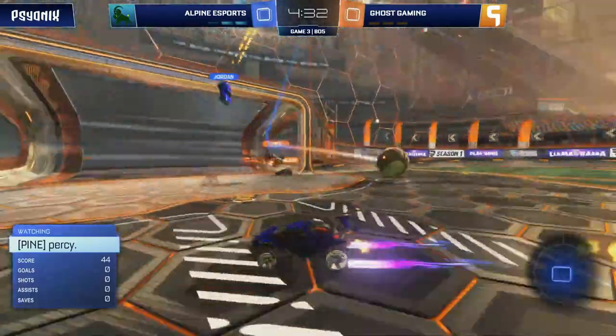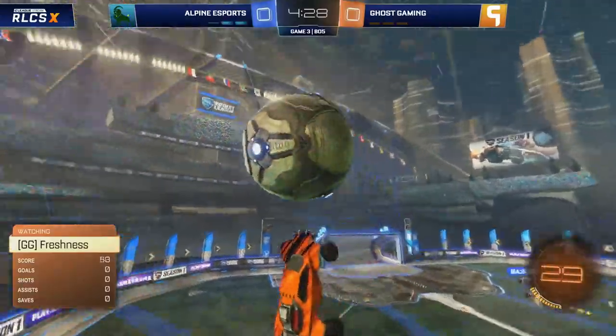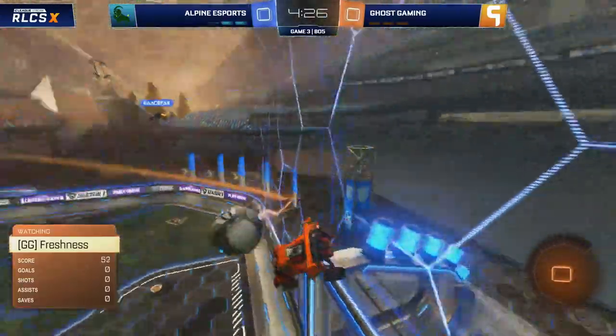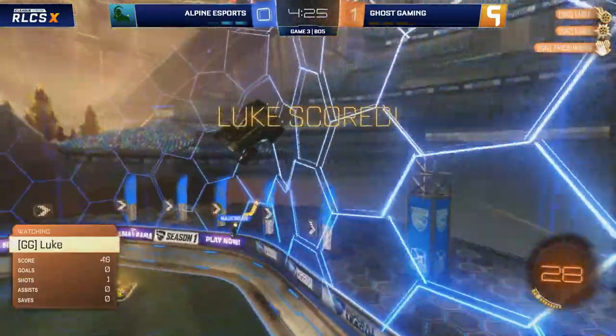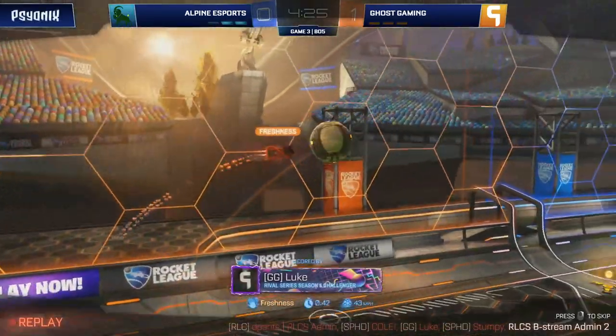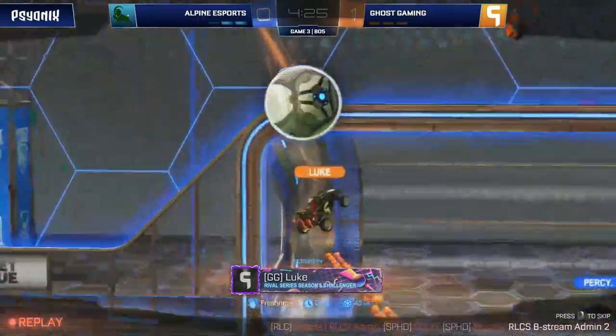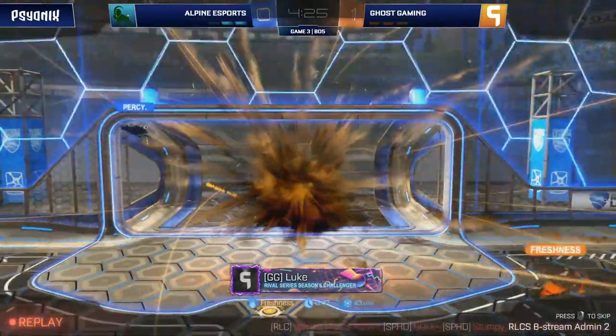And here they go — look at this down the other end. Jordan, could he get this down? Oh, that would have been special. Instead, Freshness now — he's got a chance, goes nice and high, chance for the rebound as well. And Luke, off Freshness's aggressive air dribble after Jordan couldn't quite manage his double, secures the first goal. It's what he wanted from Ghost, and this is better.